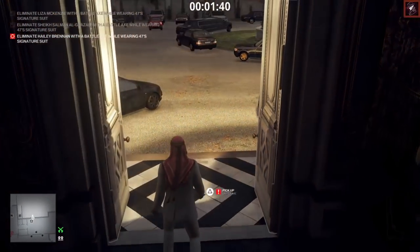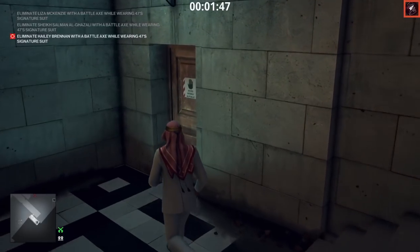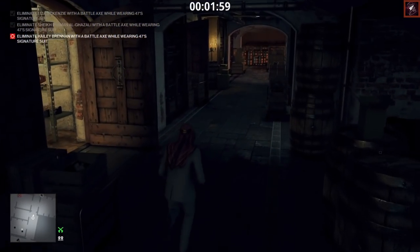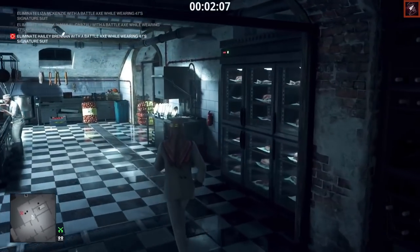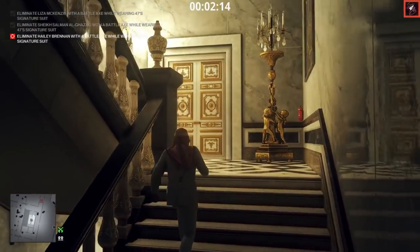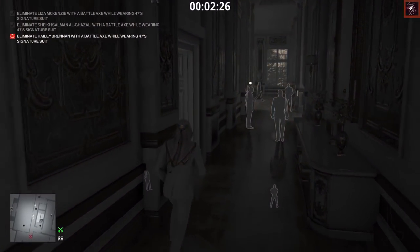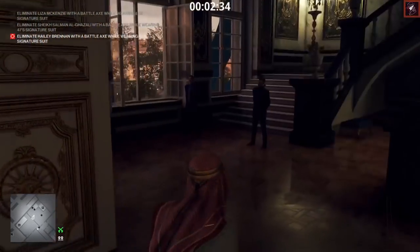Leave the axe here for now — we don't need it yet. Keep in mind: don't vault, don't climb anything. Coming down the stairs into the basement area, the lighting here is very dark until it adjusts — like pupil dilation — and I don't know why they put that in games. On Hitman 3 these old maps look so dark even with gamma at maximum. Passing through the kitchen with this disguise we're not in a trespassing zone, which is great — it's probably the best disguise in the game apart from Helmut Kruger.